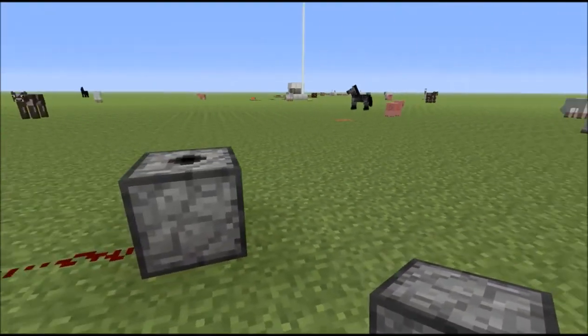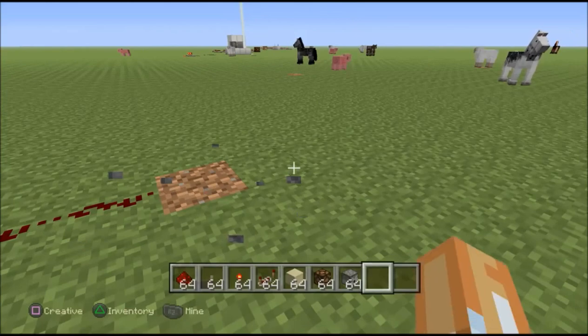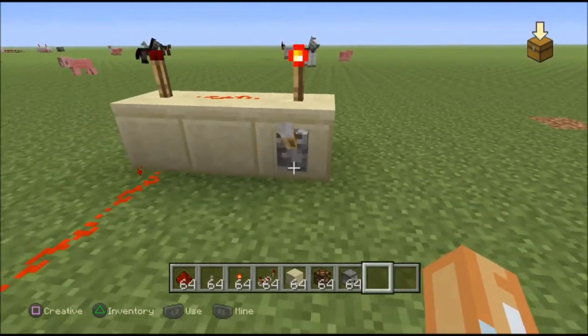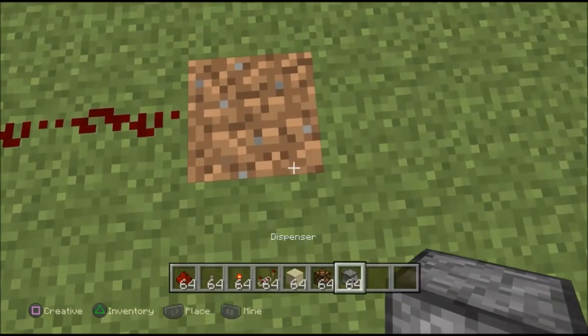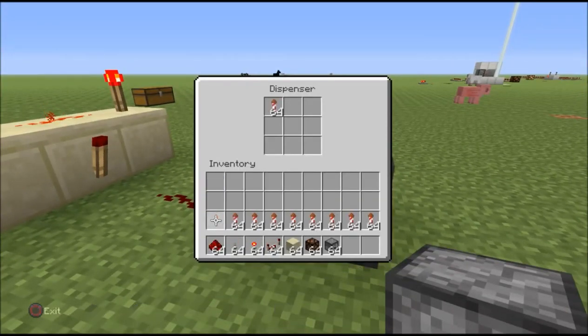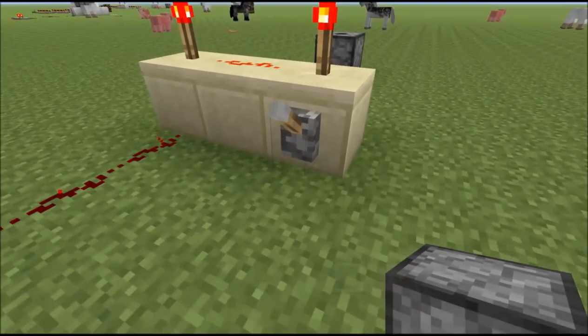Pack it full of fireworks. Now you can build a whole ring of these. I have two rings of eight, and then I have a big ring of them that goes around my building. If you want to build a lot of launchers, you'd connect them with strings of redstone and repeaters so the signal will remain strong throughout.